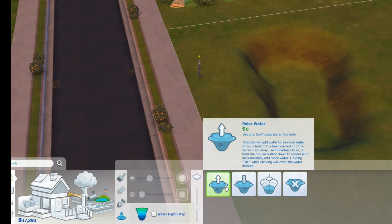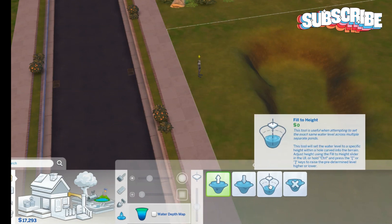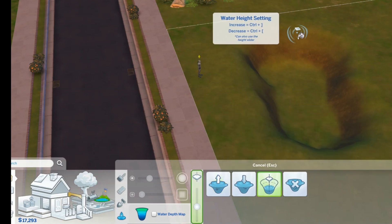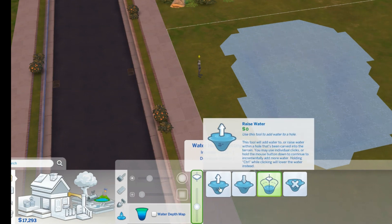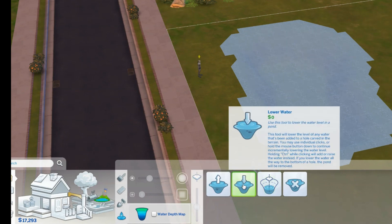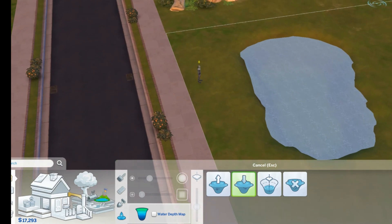Next we're going to go to our water tool. This will raise water, lower water, fill to height. Let's fill to a height right about here — that'll work good for our waterfall. That might be a bit too much, so let's lower the water a little bit more. There we go — you can kind of see the edge of our basin. Now we have the beginnings of our lagoon.